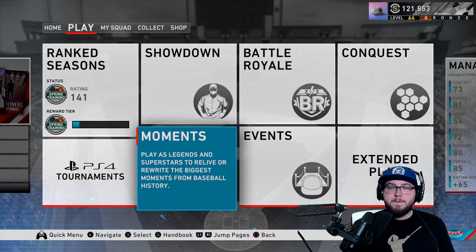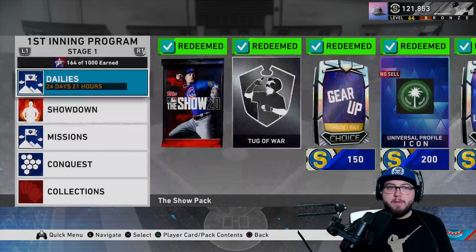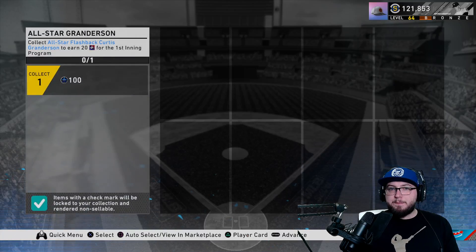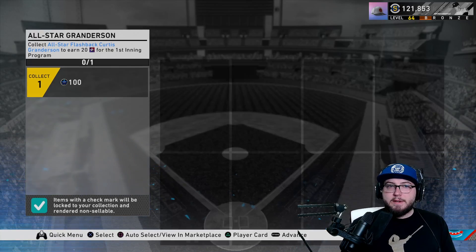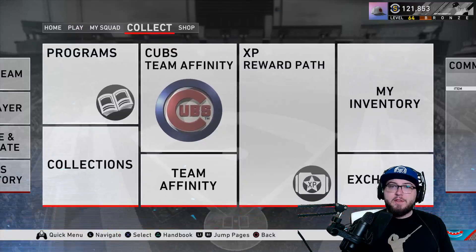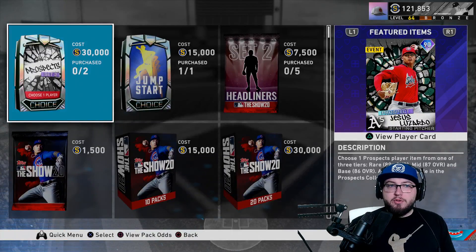Let me know down below how it actually goes. Like I said, you could go back to the featured program, go down to collections and then do the Granderson collection — you collect him and you get 20 stars. Curtis Granderson is going to be non-sellable regardless. The next thing that got released today is a new prospect pack that includes a brand new set of players.